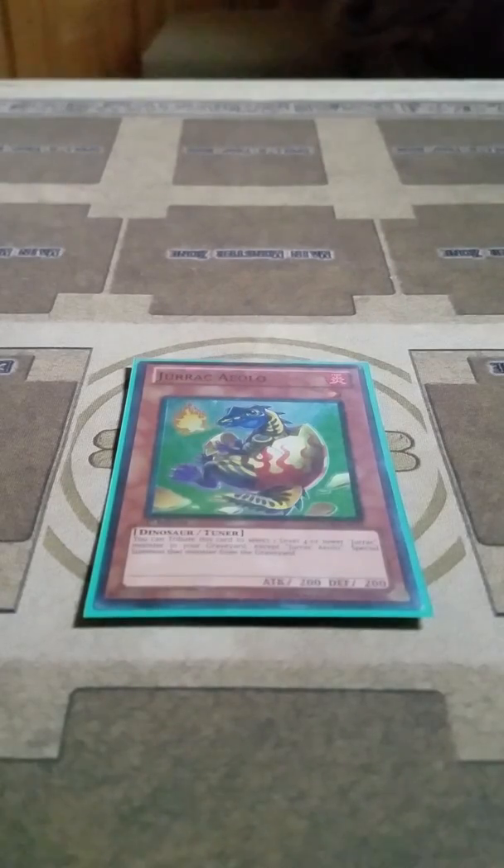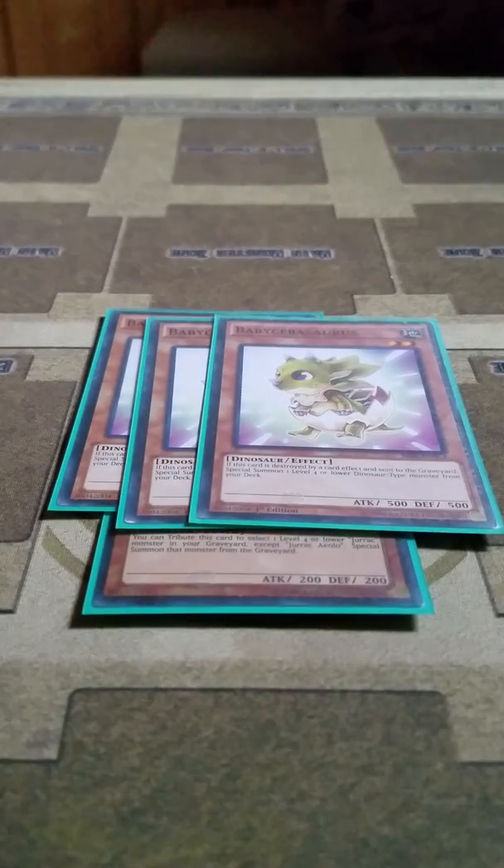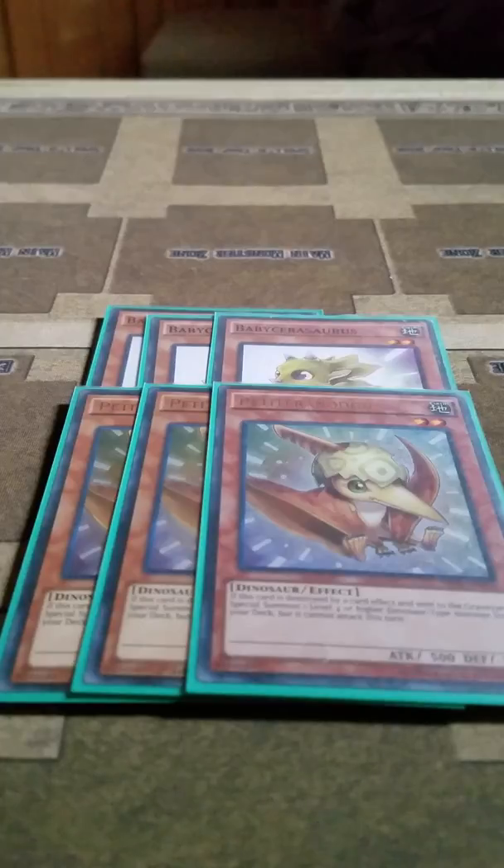Getting into the main deck, I play 1 Jurak Aeolo. It's just a level 1 Dinosaur that you can summon from Miscellaneousaurus. Then I play 3 Baby Sarasaurus and 3 Petite Duranodon. Baby Sarasaurus, if it's destroyed by a card effect, you can then summon 1 level 4 or lower Dinosaur from your deck.